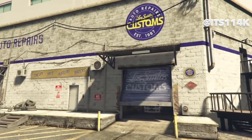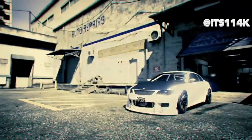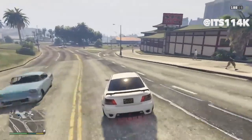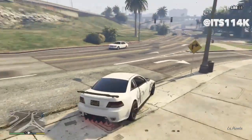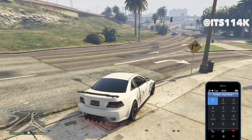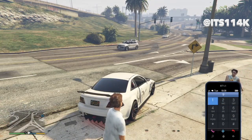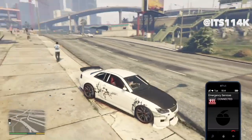Once you're happy with your upgrades, go outside and drive to the helipads located down here. Once you're around this area, whip out your phone contacts, pull up the number pad, and call 911. Pick the police option and just wait for them to come.